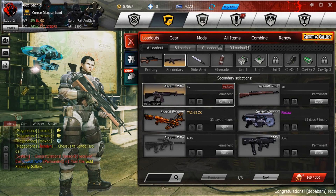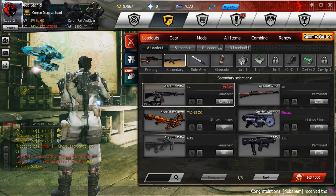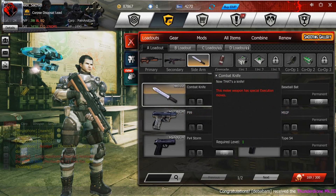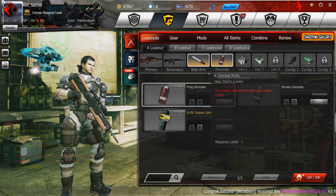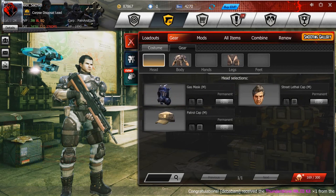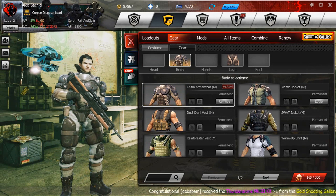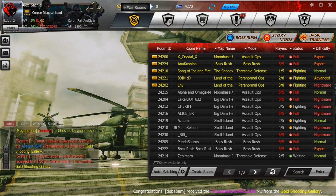Me voy a llevar en arma primaria la WA-2000, y en arma secundaria el rifle de asalto K2, creo que es de la marca EU-K2. Me acuerdo que así se llamaba ese rifle. Y pues ese es mi personaje. Me voy a ir configurado con esta armadura que se llama Chitin Armorware o algo así. Pues así se ve mi personaje.